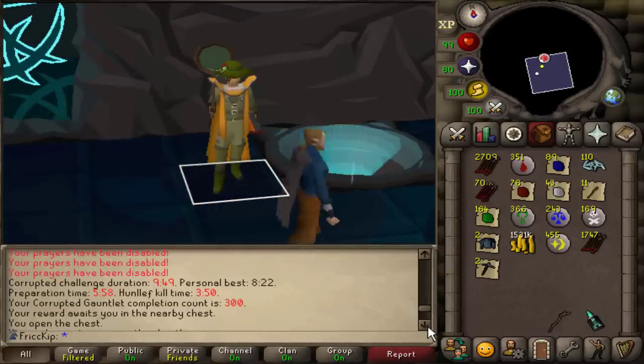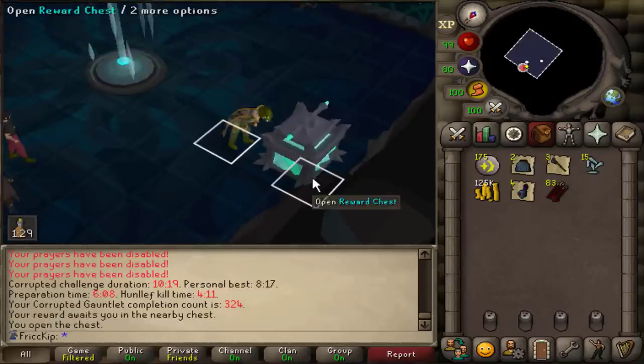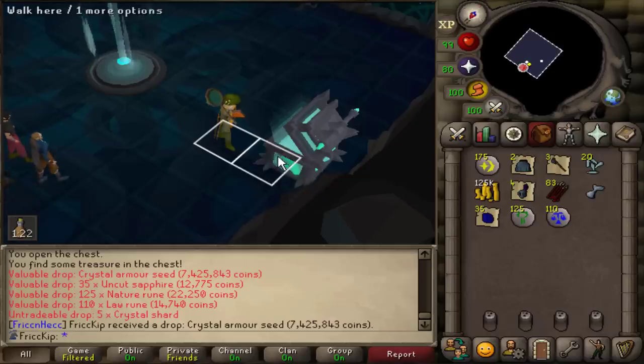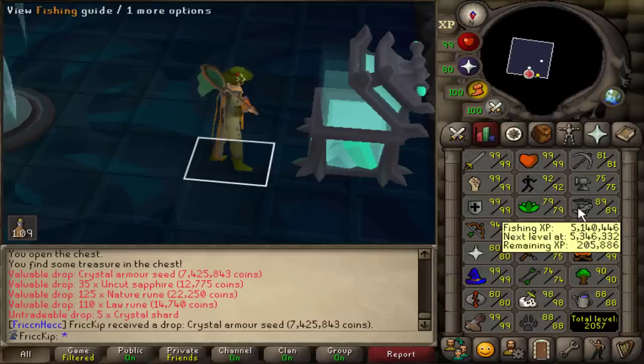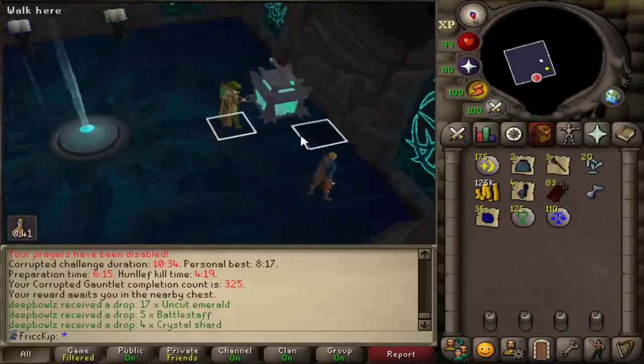I just got a PB — 8:17! Crystal armor seed — amazing! That's number six, so we'll have the helm as well, which will be nice for off-task Slayer stuff like God Wars for example. It was just about time to go to bed, so perfect timing. Should go for the back-to-back — we'll go for one more tonight.